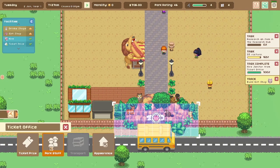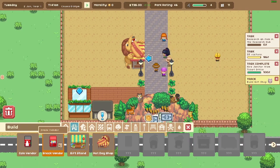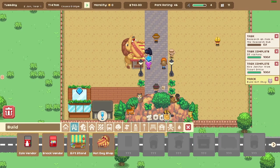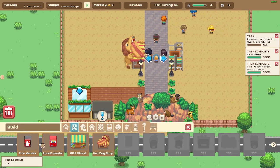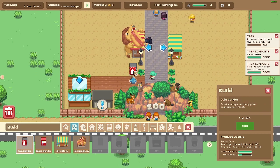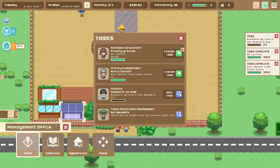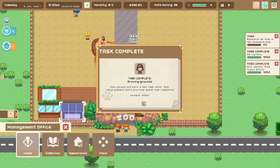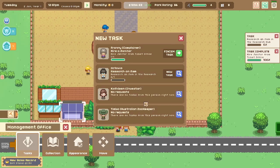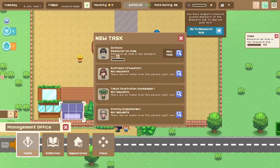New tasks: build a gift shop and a drink shop. We'll put the gift shop right across the street from the other one. We hired another staff member. Cola vendor counts too. Mandated office tasks — finished! That's the 25 people milestone. We earned $1,500 — that's a lot of money. Hire janitor? We already got one. Now let's look at research.